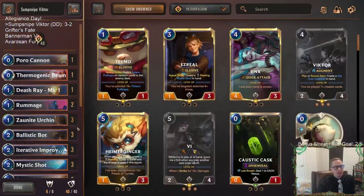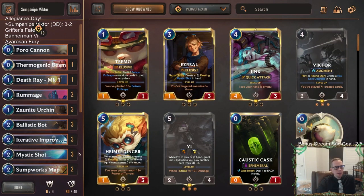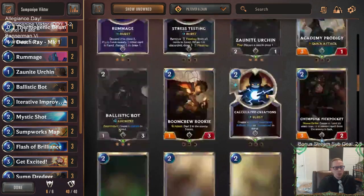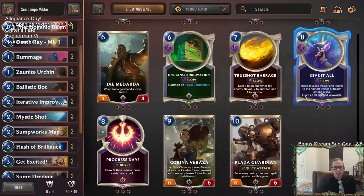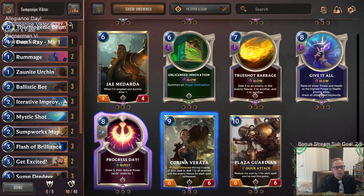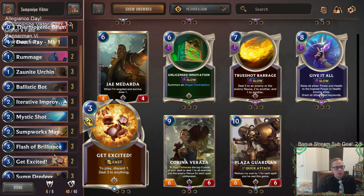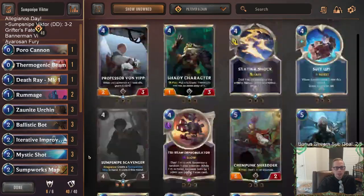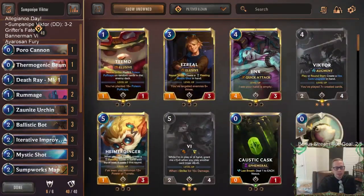I made two mistakes that game: the very last turn with the Aftershock, and also burning a Flash of Brilliance because I miscounted the cards in hand. If I don't burn that Flash of Brilliance, maybe it would have helped win that game — maybe it turns into a Give It All giving my things Elusive, or a Progress Day, or an extra Mystic Shot to finish the game.